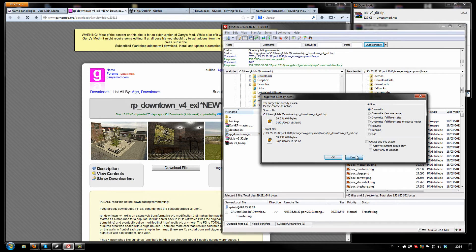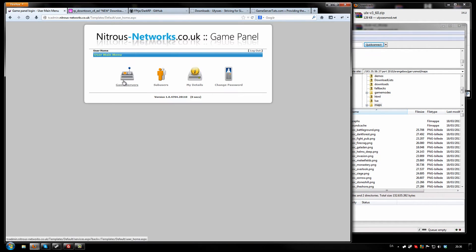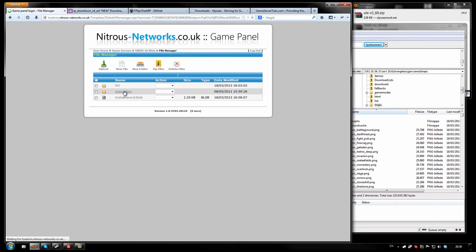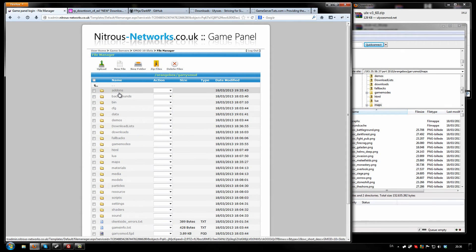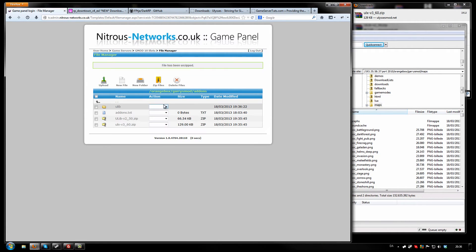Then you want to go into your TCAdmin FileManager, orange box, Garry's Mod, and then add-ons. You want to unzip the files — just click that little drop-down menu and then unzip.